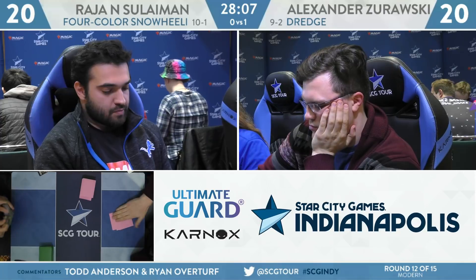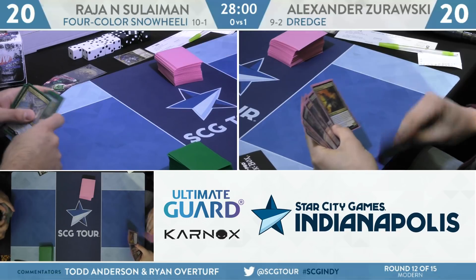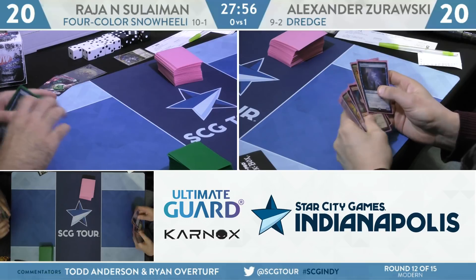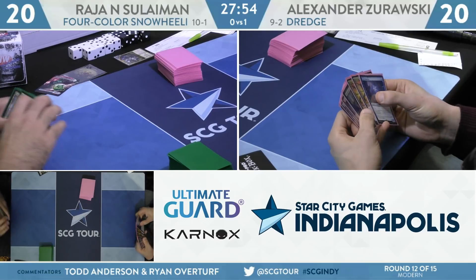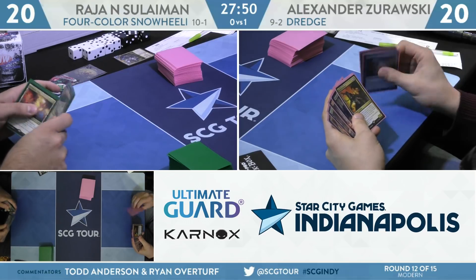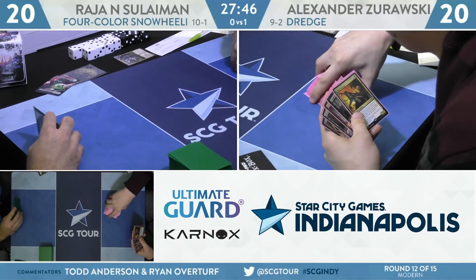Clearly Zorowski is not well-versed in Dredge, because he actually looks sad while mulliganing — you should look ecstatic. You're like 'oh yes, I get to look at a new seven — my deck only needs four cards to function.' Here it is: Cathartic Reunion, two lands. We're keeping. Put back Prized Amalgams and Narc Amoebas — you get to go turn one Forgotten Cave, turn two Cathartic Reunion, pitch Prized Amalgam and some other stuff, and hope for the best.